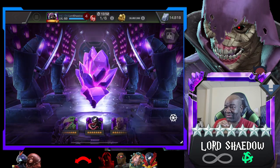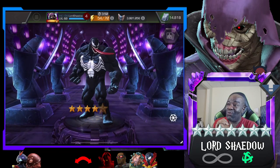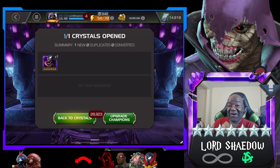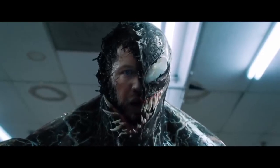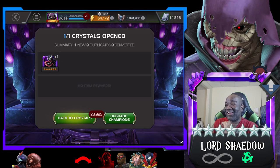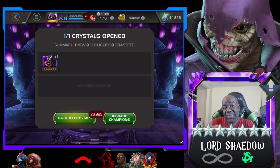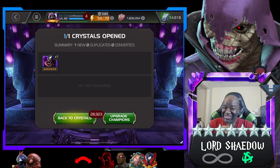My next seven-star is gonna be Venom! I will take that - new champion, and Venom is a beast. We are Venom! I will take that, loving it. I took my six-star Venom up to rank three and that's where he's gonna stay. Having him awakened - he doesn't really need to be awakened. That's a good pull. That's gonna do it, thank you all for watching. Hit that like button if you enjoyed it, leave a comment, let me know what you thought. What do you think about Venom? Take care and have a blessed day.